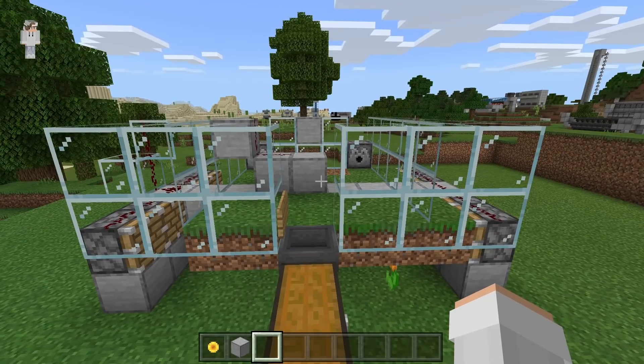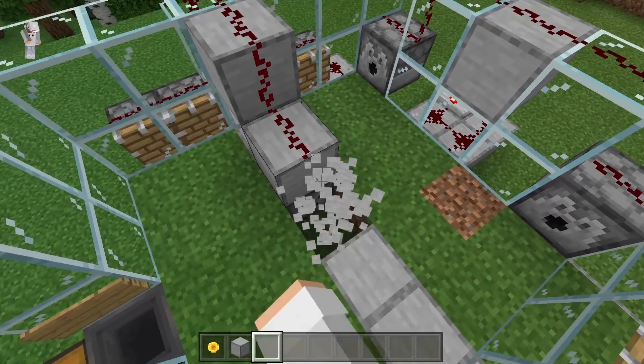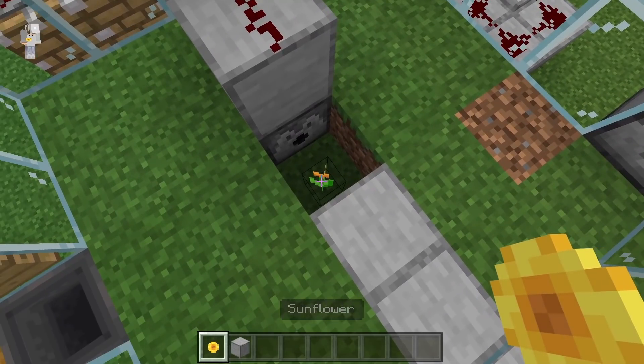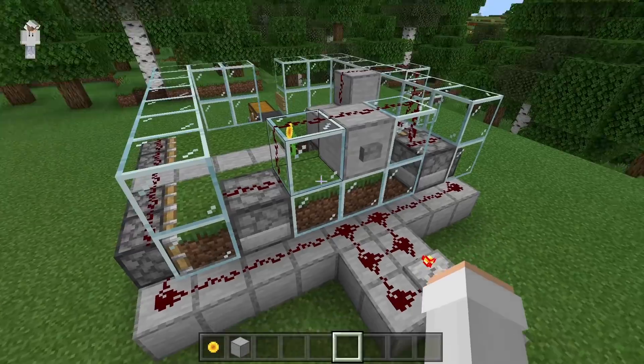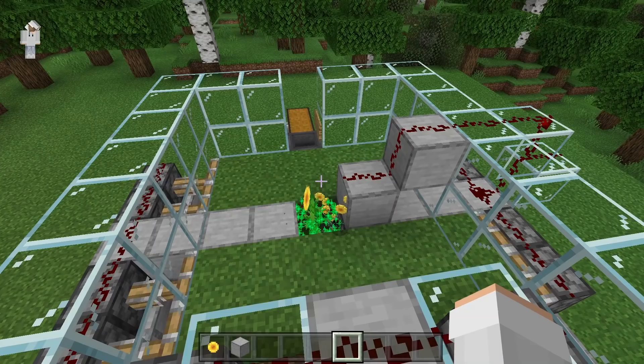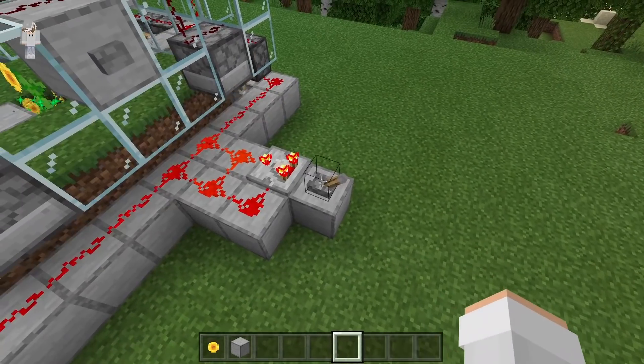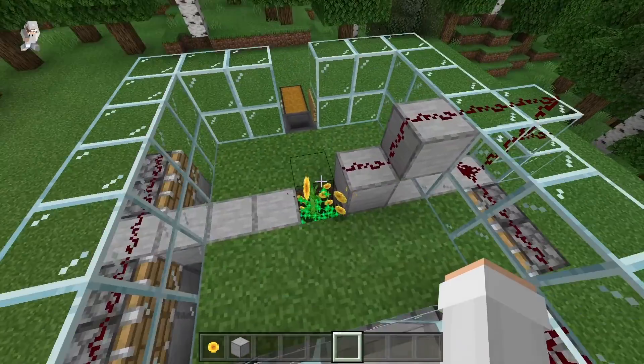I'm now going to show you all how you guys can use this farm to grow two block tall flowers. To do that, break this block. Now replace this flower with the two block tall flower. Whenever this lever over here is flicked, it will cause two block tall flowers to grow. Whenever a two block tall flower is bone mealed, it will just drop the flower. Whenever you guys are ready to collect your flowers, shut the redstone clock off. Now come in here and pick them up.